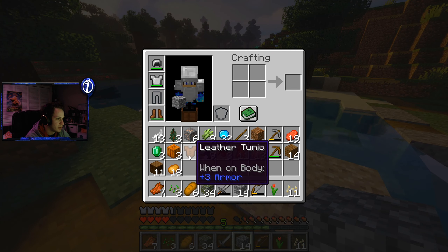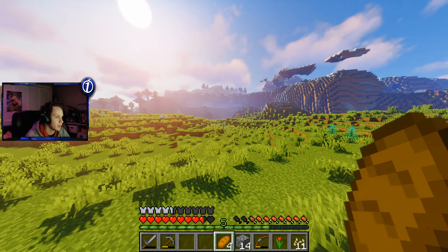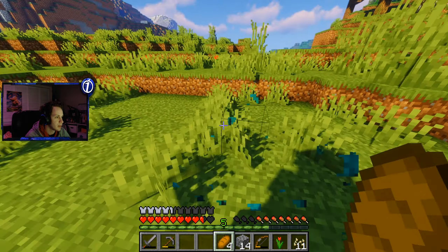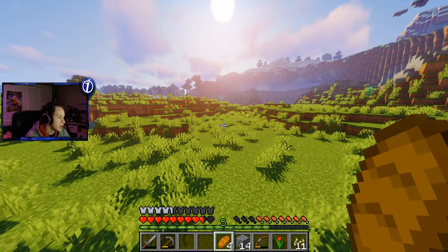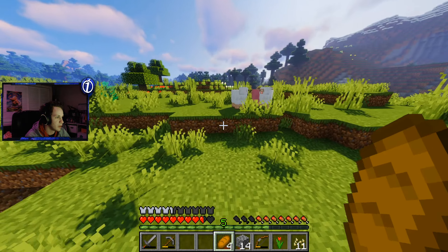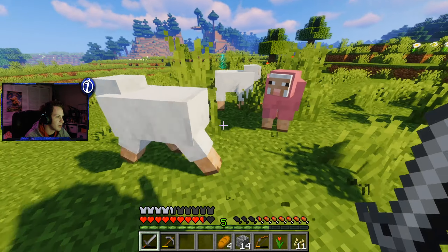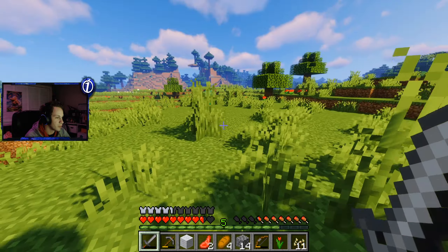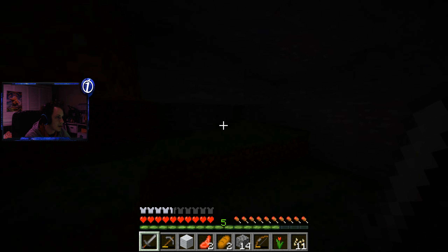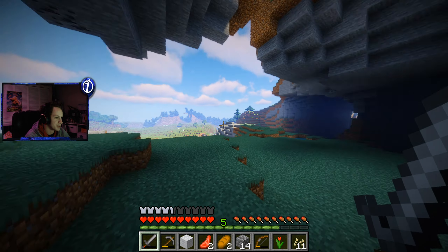Alright, well — a new day. A new day to not die, hopefully. Look at this mountain — it has a nice hole in it. Let's go check that out; we might actually move out here. I do want to live in a mountain, kind of. Oh, a pink sheep! No way — that's super rare! Can we keep it alive and try to breed it? Can we breed more pink sheep? This is such a cool little hideout — I feel like we can make this look really cool if we wanted to.